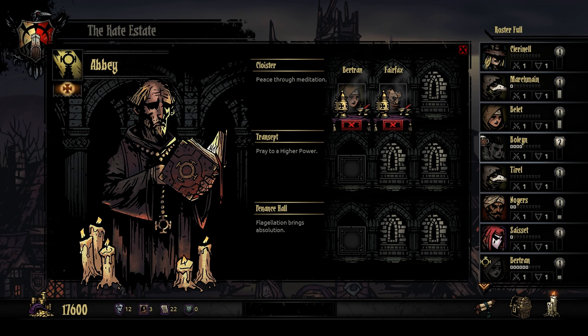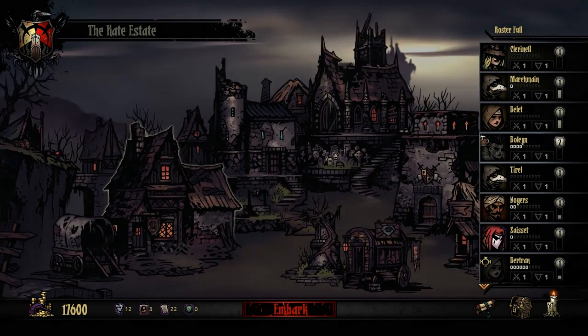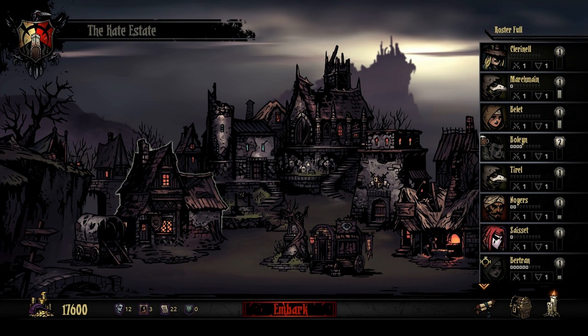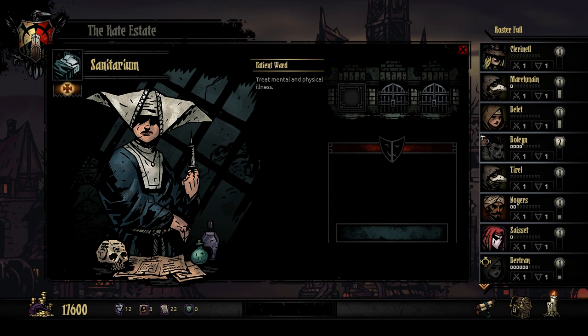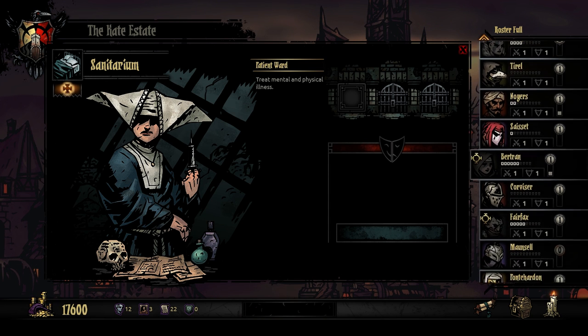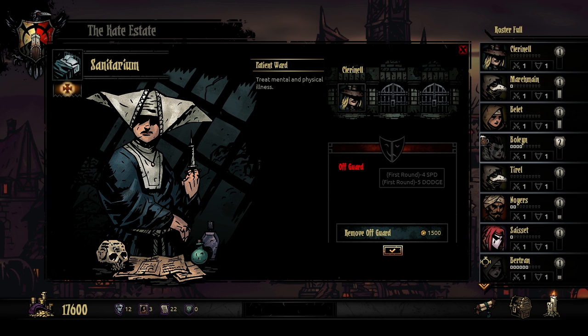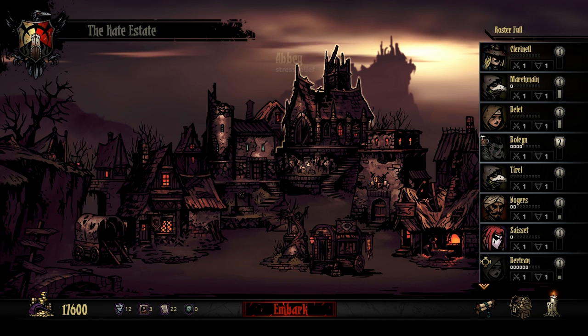The caretaker is a character who will randomly take up a spot, so you just have to deal with the fact that he's taking up a spot and try to work around that. Those are the two resting areas. There's also the sanitarium, which you can use to cure any diseases, mental and physical illnesses. For example, take one of my characters — she has 'off guard,' which means she loses speed and dodge. I could spend some money to remove that if I wanted to. Your characters have these different negative traits and you can come here to the sanitarium to remove them.